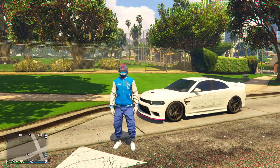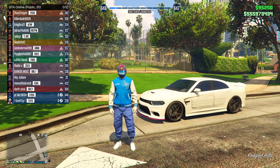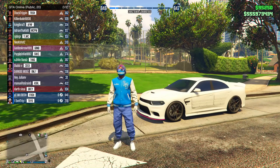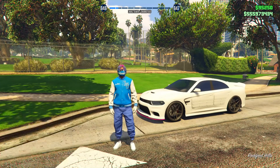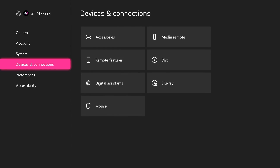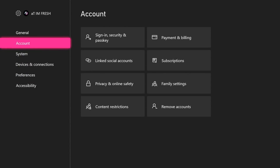For the first solo public session glitch, this is going to be for Xbox. First thing you're going to want to do is put yourself in a public session — you can see there are 20 people in my session. Once you're inside a public session, click your Xbox home button and go over to your settings. From here, come up to where it says Account.